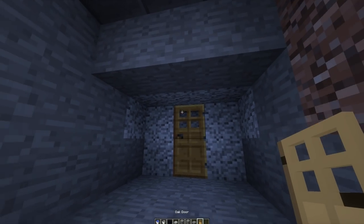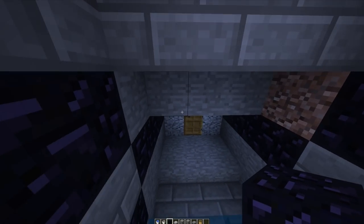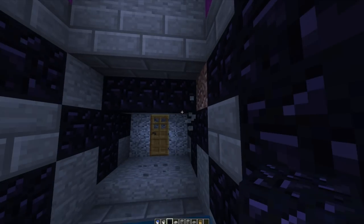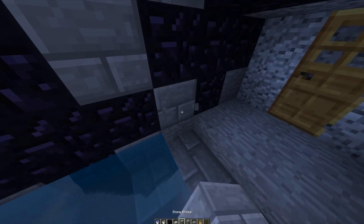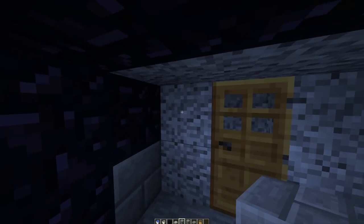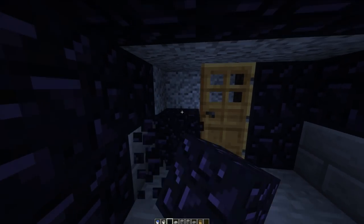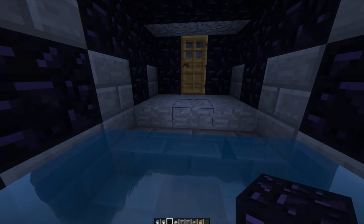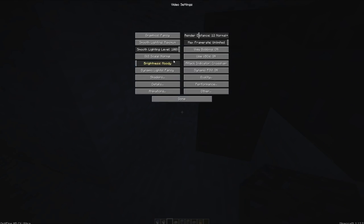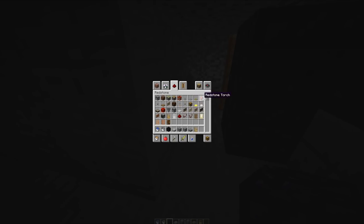Place one block down over here, then obsidian like that. You're entitled to replace these blocks — I'm going to do it to make it look better. I think it's justified to have obsidian blocking up the doorway. I'm going to turn off my shaders briefly so I can see. These are the measurements I wrote down. I'm going to try to do this together — let's do night vision so we can see clearly.